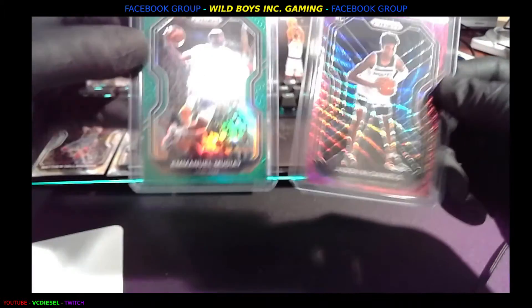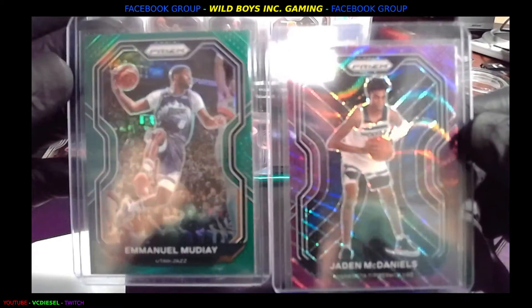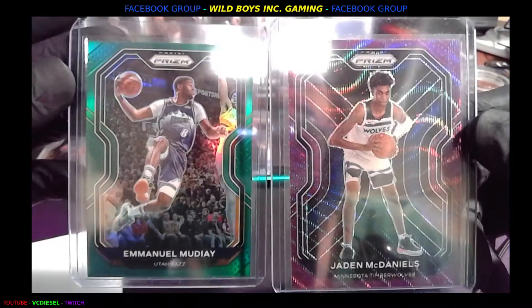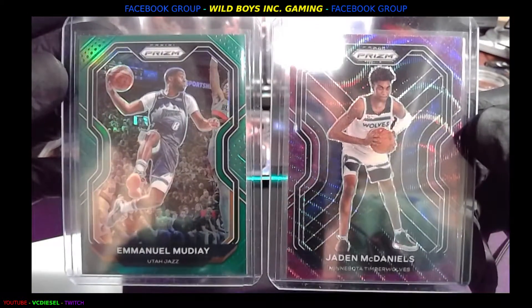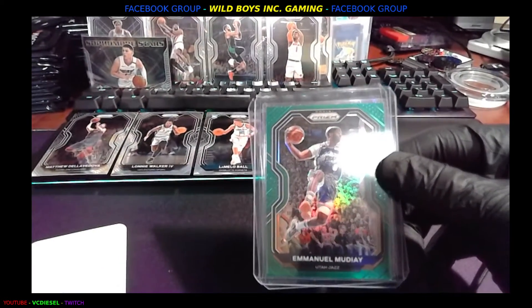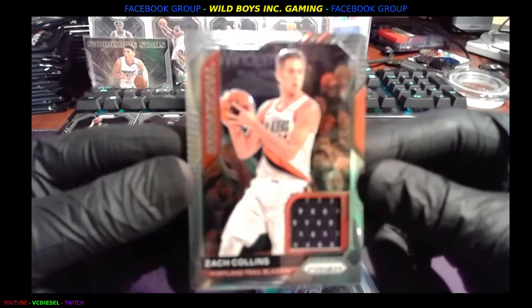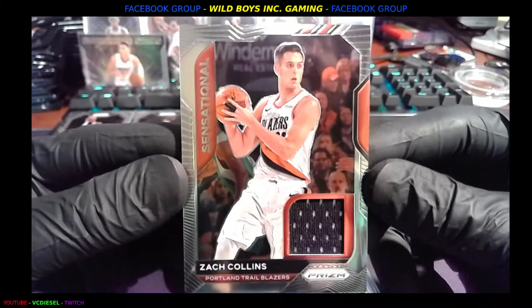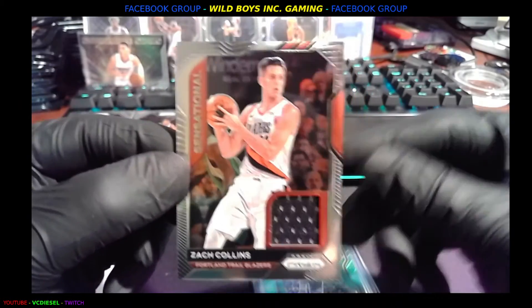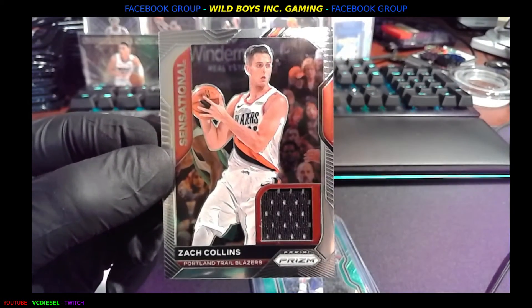Let me bring out that green card and bring them both into focus — awesome! We got the purple, we got the green — some good-looking color. And we gotta be very careful — we got the sports memorabilia Zach Collins in there too. Please like, share, subscribe, and comment guys — it means a lot. Thank you for watching, we're going to do this again real soon. Tell your friends — talk to you later! Wild Boys Inc!